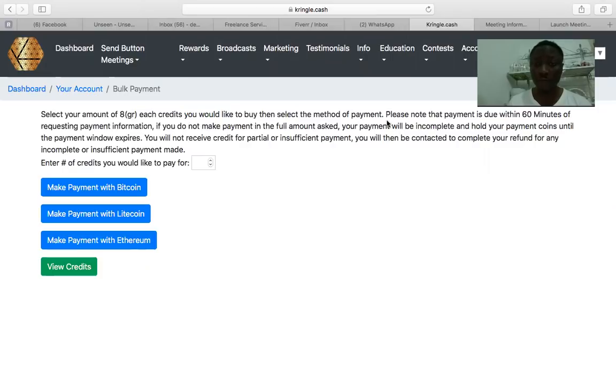Then select the method of payment. Please note that payment is due within 60 minutes of requesting payment information. If you do not make payment in the full amount, your payment will be incomplete. Hold your payment coins until the payment window expires — you will not receive credit for partial or insufficient payment. You will then be contacted to complete your refund.